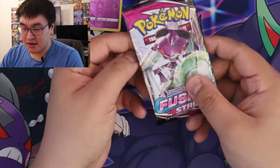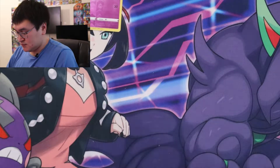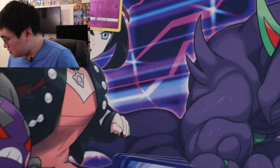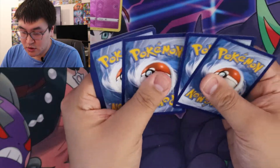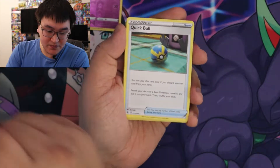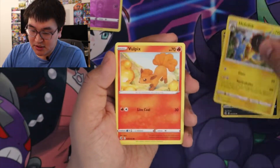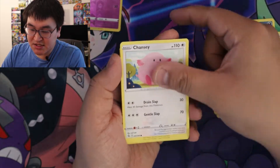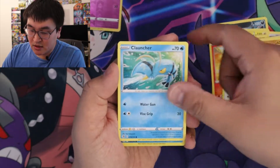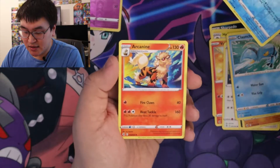Next pack. Here's the code card. So we got Water Energy, Quick Ball, Sharpedo, Heliolisk, Vulpix, Chansey, Zigzagoon, Mankey, Clauncher, Reverse Snubble, and a RK9.